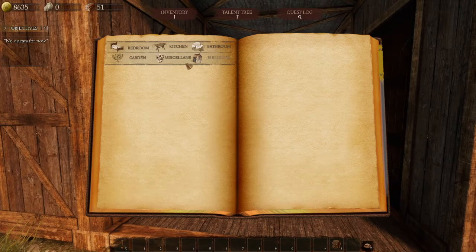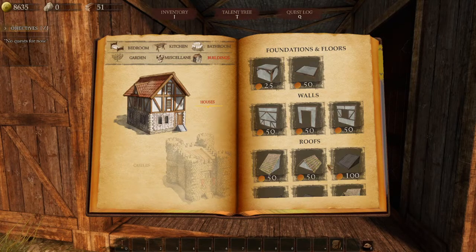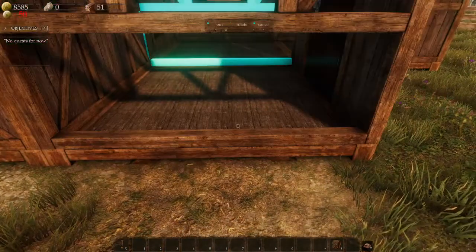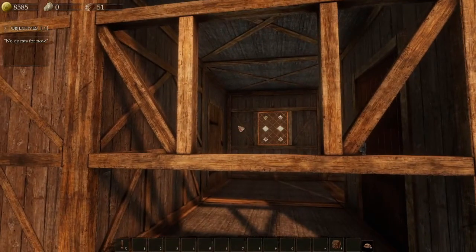Let's go ahead and hit I, go to Building, and I want to go ahead and put a window right there. Okay cool, I think that'll look better.